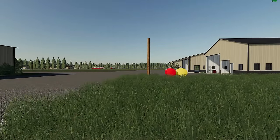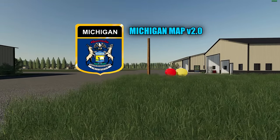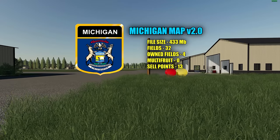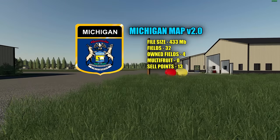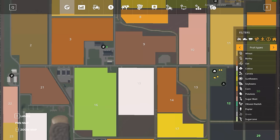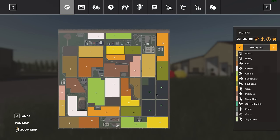Here we are over on the map. This will be your starting position right here. Once again, this is the FS19 Michigan map version 2.0 — 433 megabytes and 32 fields. Four of those you own: fields 12, 20, 29, and 30.